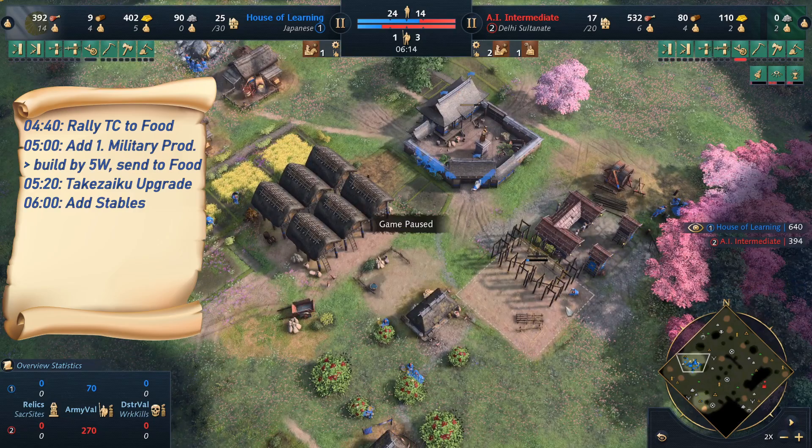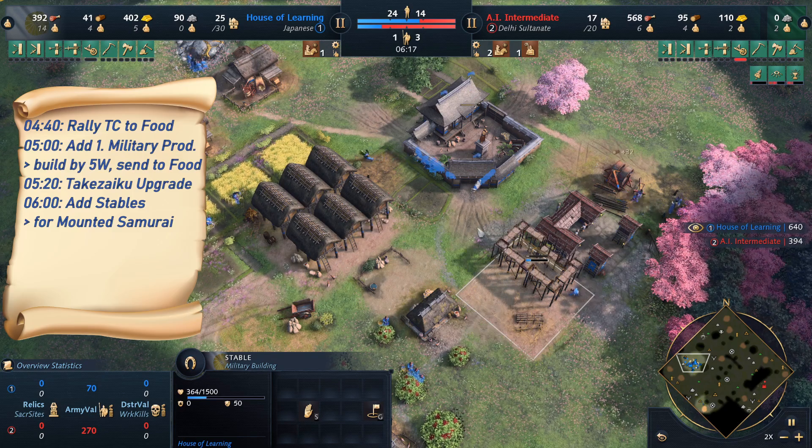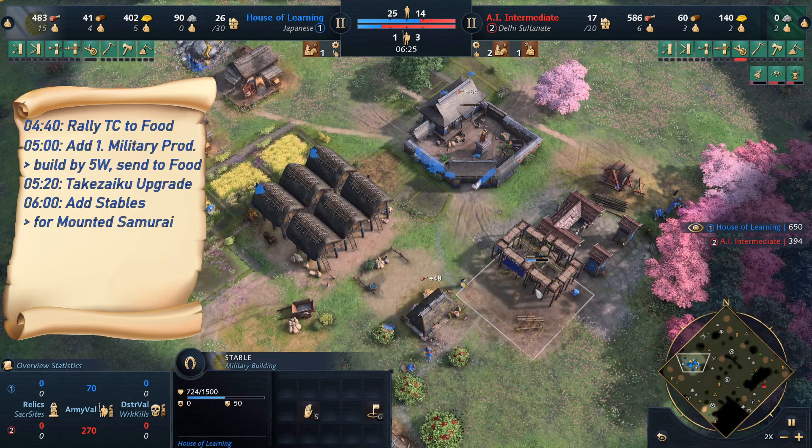Now I'm prepping my Castle Age already. I decided I would go with the equivalent of the knight for the Japanese — the Mounted Samurai — and this is why I built a stable already. You can obviously choose to go with any other unit, but typically going Fast Castle and then going knights is a good idea, so that's what I'm going to demonstrate here.